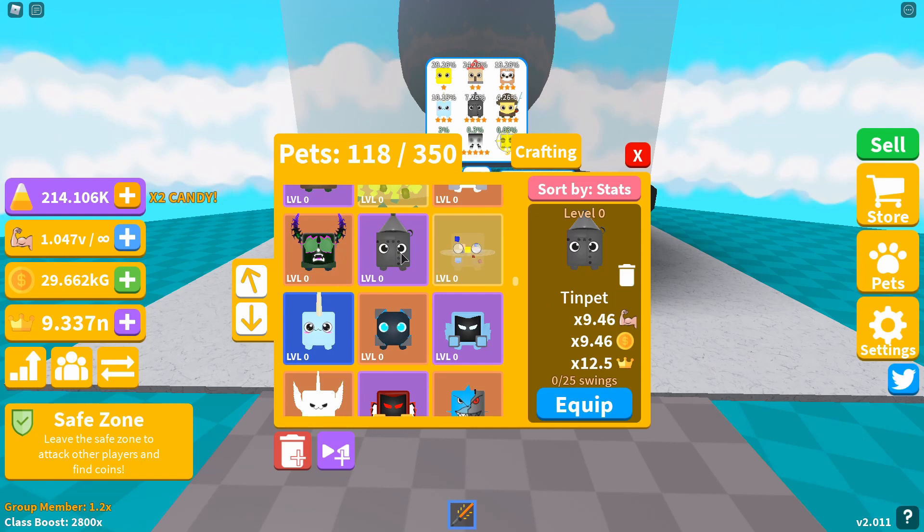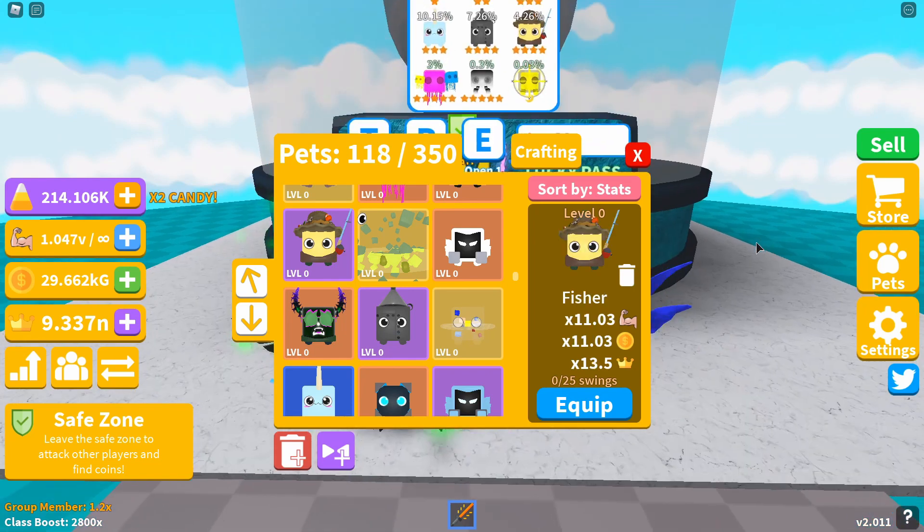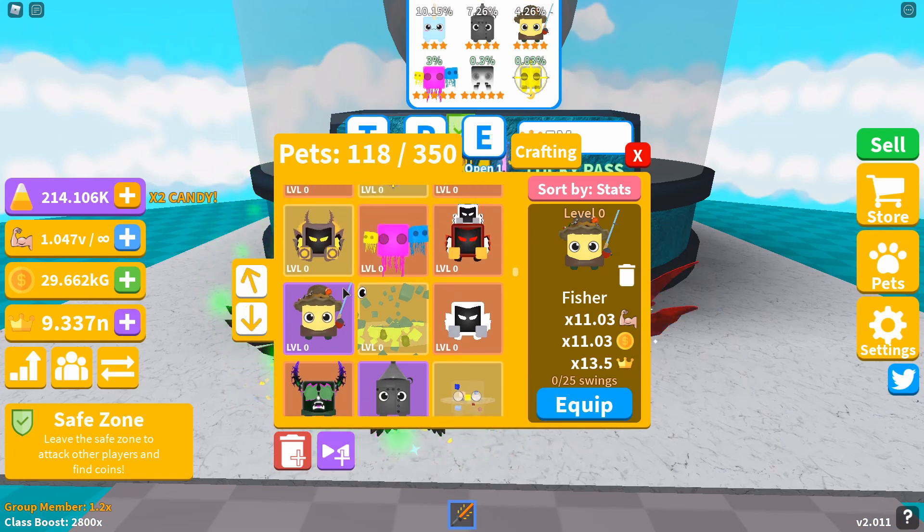The sixth pet, also a four-star, is Fisher, giving you an 11.03x strength and coin boost and a 13.5x crown multiplier. The seventh pet, the first five-star, is called Jellygang, giving you a 12.87x strength and coin boost and a 16x crown boost.